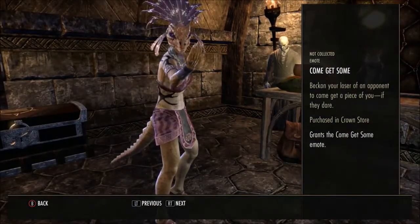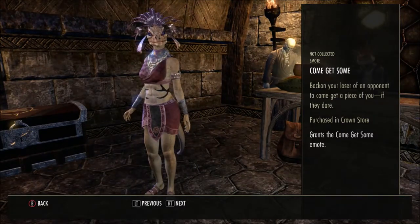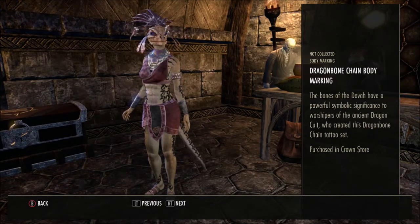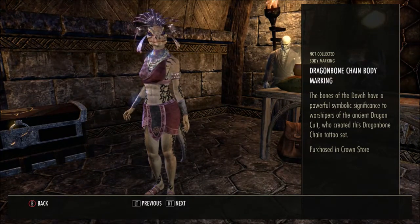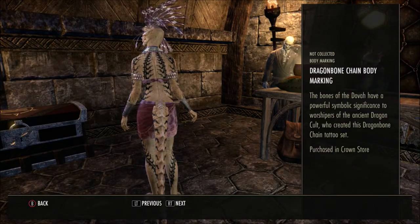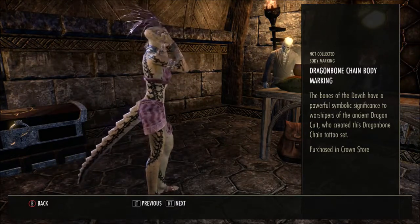So this is an emote — Come Get Some. 'Beckon your loser of an opponent to come and get a piece of you if they dare.' I think that one's in there more for fun. Then we've got the Dragon Bone Chain Body Marking — 'The bones of the Dovah have a powerful symbolic significance to worshippers of the ancient dragon cult who created this dragon bone chain tattoo set.' That looks pretty nice — I like how it goes down the back of Eats Many Cakes' tail as well.